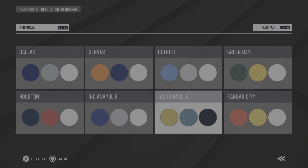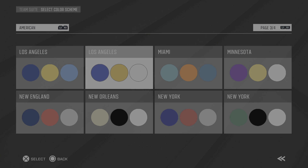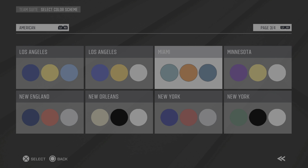...which is basically NFL — they're not going to say NFL because they're not really allowed to — you can see all these colors. Like I said, you have four pages, so this makes it easier to create the team you want.